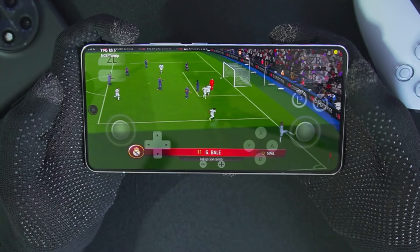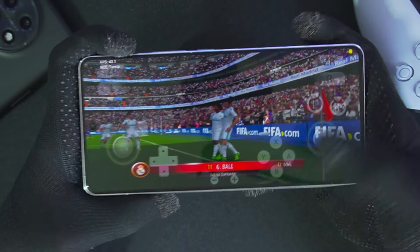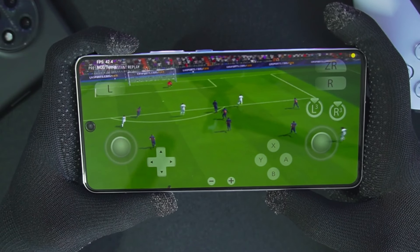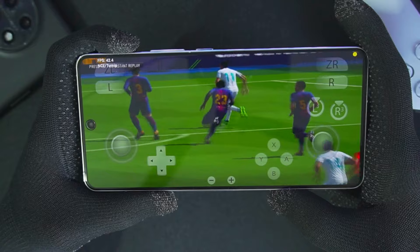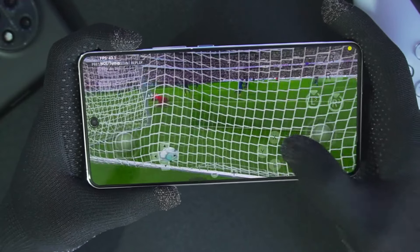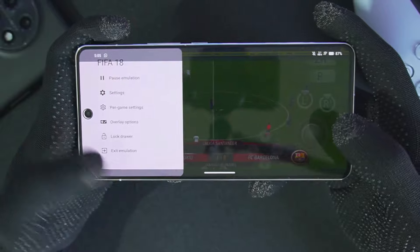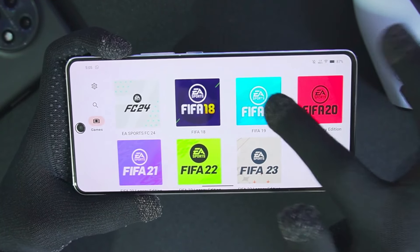The FPS we'll get throughout this gameplay is around 60, which is super smooth. Just take a look at all the cinematics — it will be running very smoothly at at least 45 to 60 FPS. During the cinematics the FPS goes down by a little bit, but it is to be expected as we are emulating very heavy titles. This video really took a lot of time and planning. Let's close FIFA 18 and try out our next game, which is going to be FIFA 19.